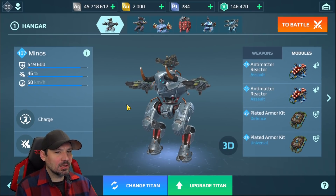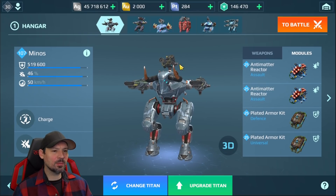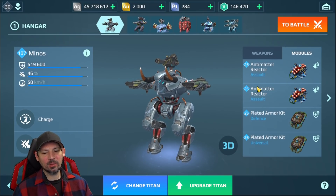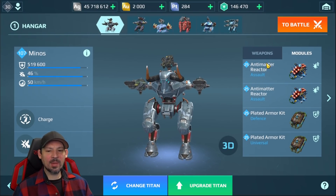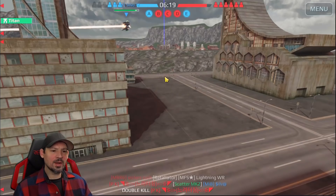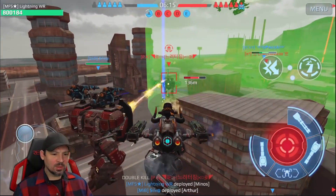In today's video we're going to do some gameplay — probably play one or two games, and I'm going to put my Minos in. Most of you guys always see me play my Arthur, but we're going to take my Minos in. We're going to do two shotguns and one retaliator today. I've got two anti-matter reactors that add more damage and two plated armor kits to make him survive longer, so he's got more damage and more armor. Let's go do a few games.